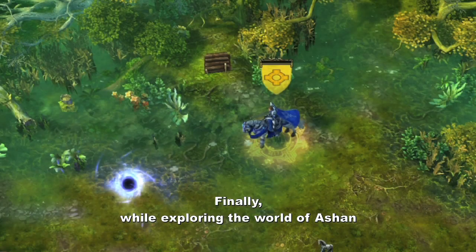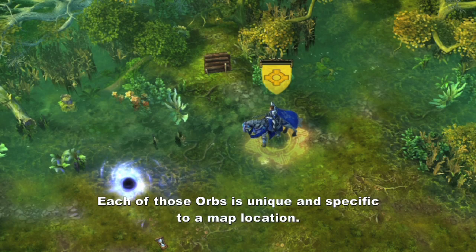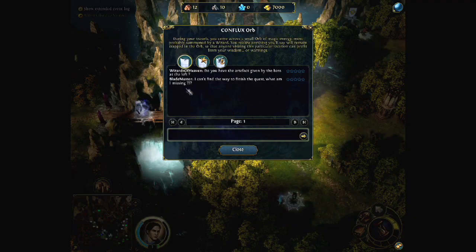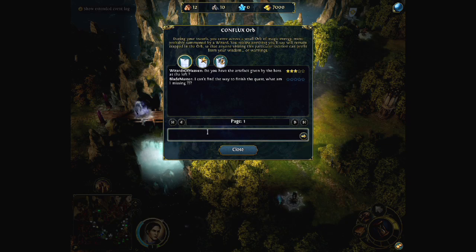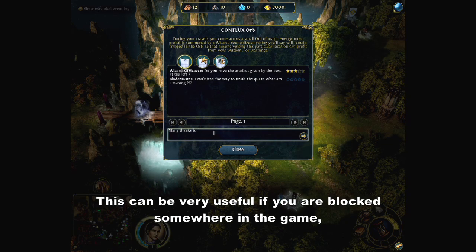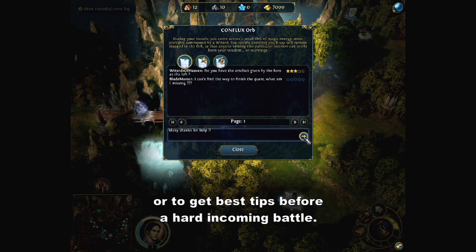While exploring the world of Ashan, you'll encounter Conflux Orbs. Each of those orbs is unique and specific to a map location. These magical spheres allow you to post a message for a specific map or for all players. You can also rate other players' comments. This can be very useful if you are blocked somewhere in the game or to get the best tips before a hard incoming battle.